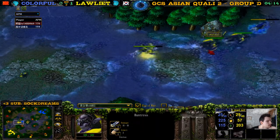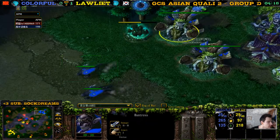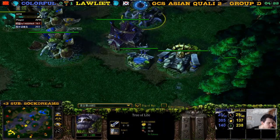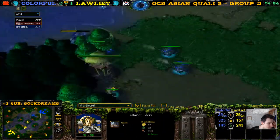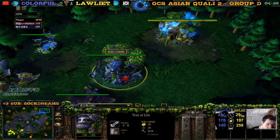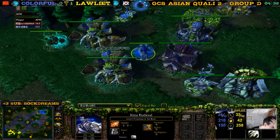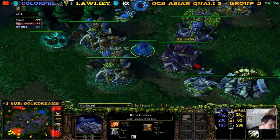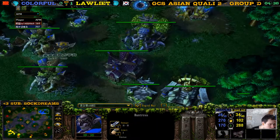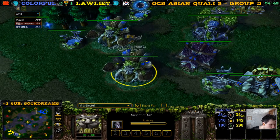We have some huntresses, and now huntresses here on the other side as well for Loliath. Why is everything a bit late for colorful? His priestess was late, his huntresses are late — everything, everything was late. He's building another huntress.